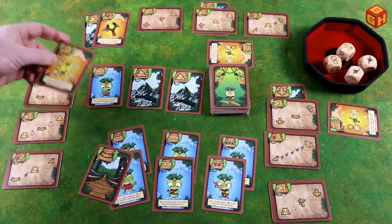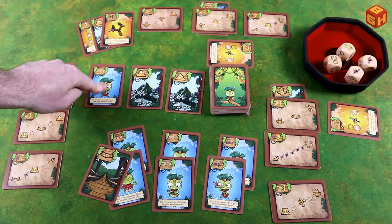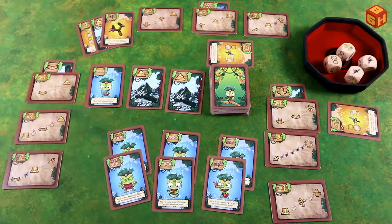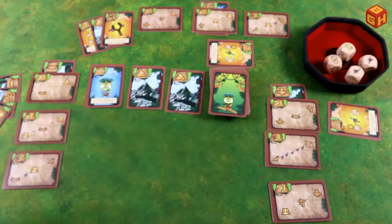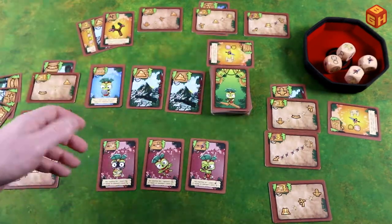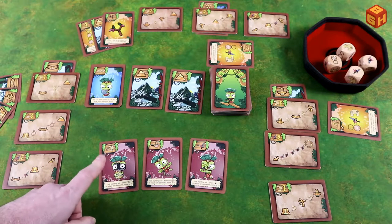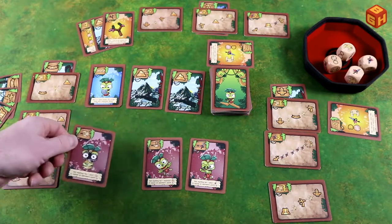Experience cards are optional — you don't have to play them. You can choose to simply play jungle cards and complete a quest without any experience. For example, completing a level one quest gives you two points. If you had also fulfilled an experience challenge with three symbols, that adds three points, for a total of seven points from that single quest. Experience cards that are used are discarded once played.